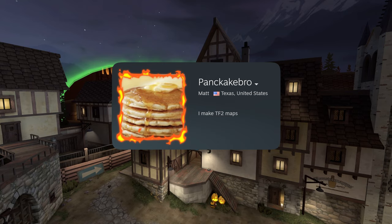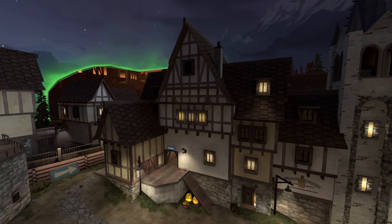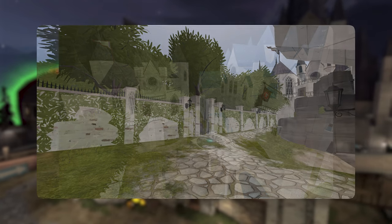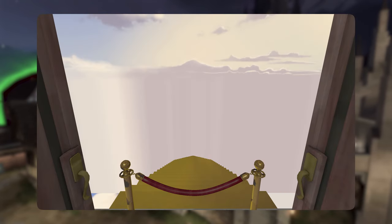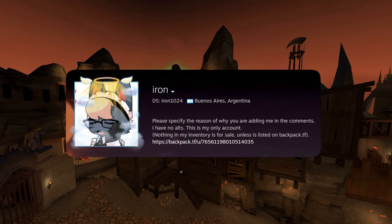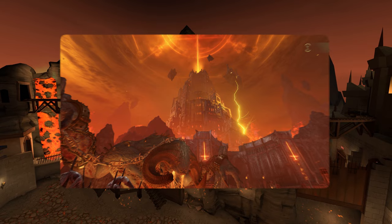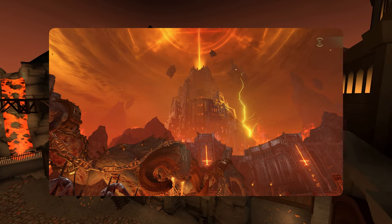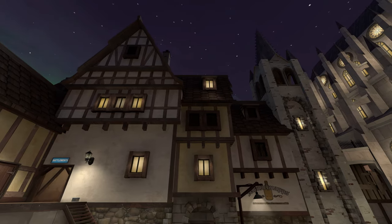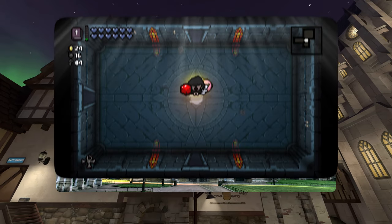I spoke with Pancakebro, one of the map's creators, who told me that he was originally going for a more heavenly look for blue side, but couldn't quite get things looking how he wanted to, so after a couple of drafts he ended up with this. The fiery part, which Iron made, is themed after the city of Necrovol from Doom Eternal — the essence of hell — whereas the other part, made by Pancakebro, is themed after gothic architecture and the Binding of Isaac.